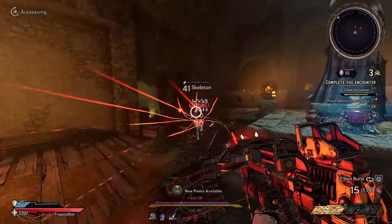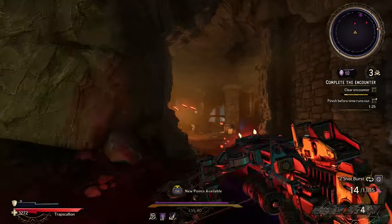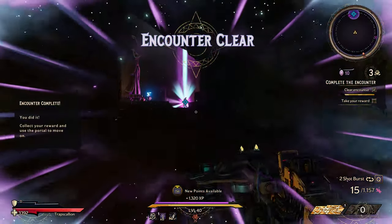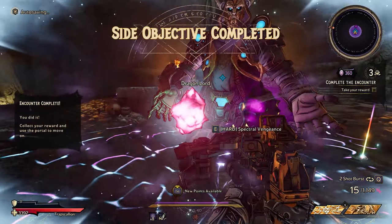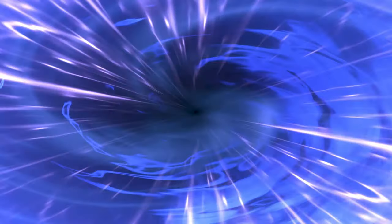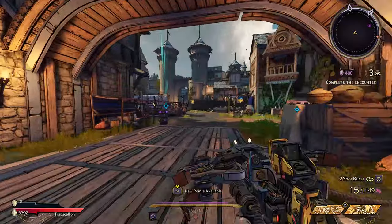Unfortunately it can't go through walls — that'd be quite useful right now since all the enemies decided to spawn inside. You know how pixies are really, really strong and are like peak clear right now? Well, this is just turn yourself into a pixie. Get a kill, the gun gets increased fire rate and aggressive homing.